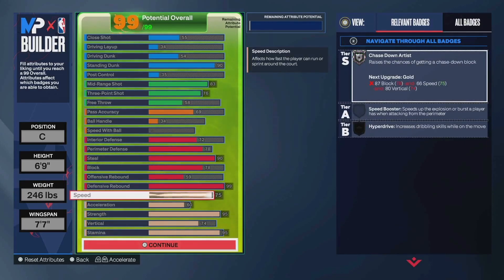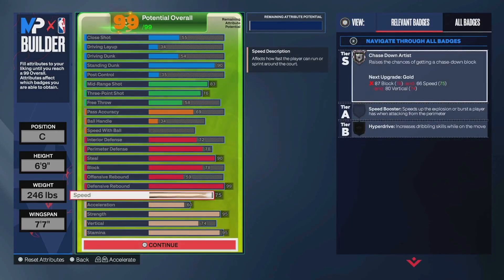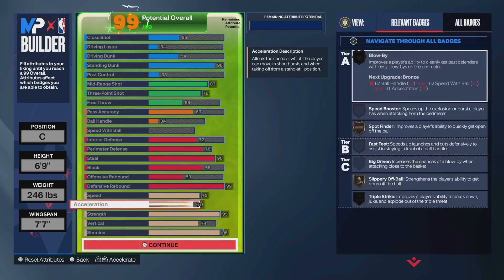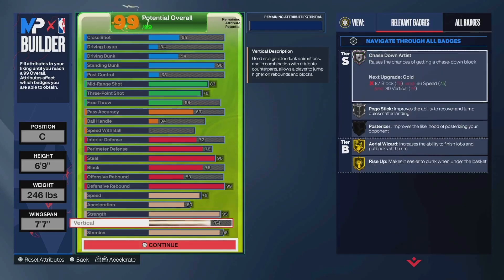75 speed. Going 76 adds an extra point to speed with ball, but I tried to maximize as much as I could for these physicals and went with 75. You do have 60 acceleration, so you have bronze spot finder and bronze slippery off ball. You also have 95 strength on this build, so you do have Hall of Fame immovable enforcer, Hall of Fame box out beast, and gold brick wall. 74 vertical gives you gold rise up, gold aerial wizard, and silver chase down.